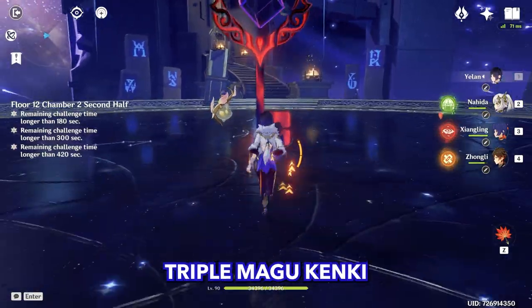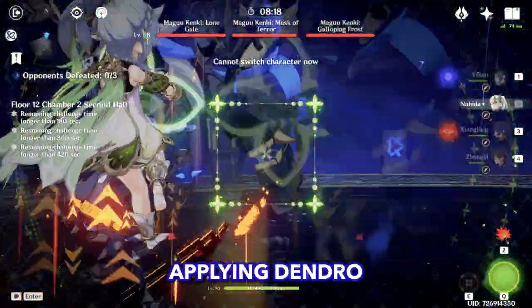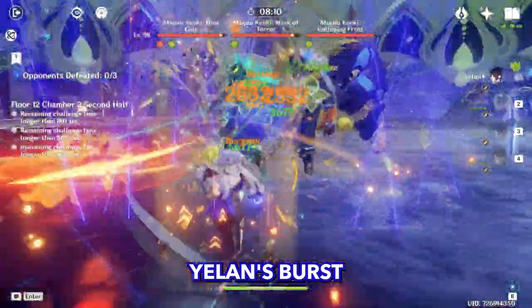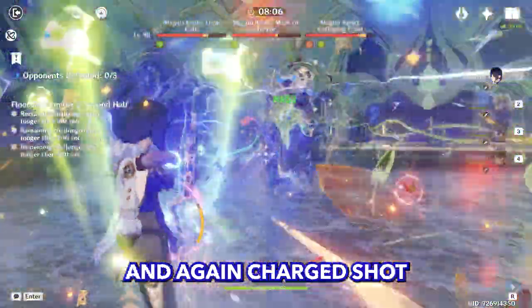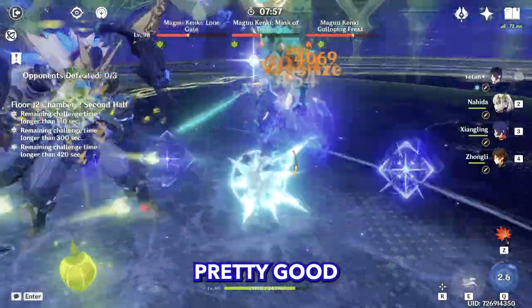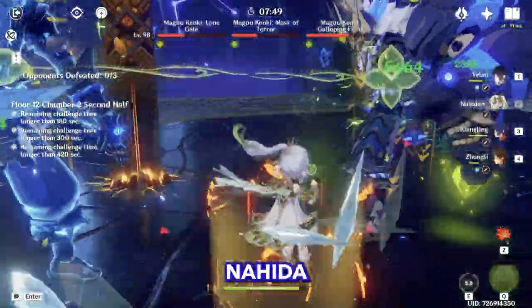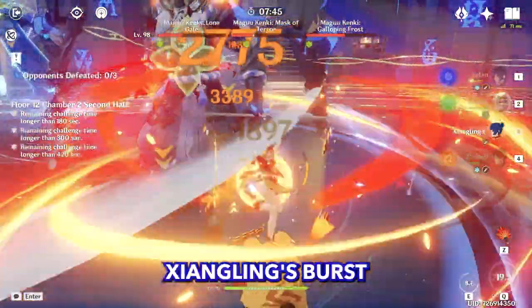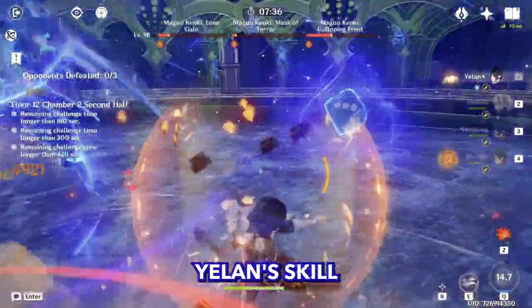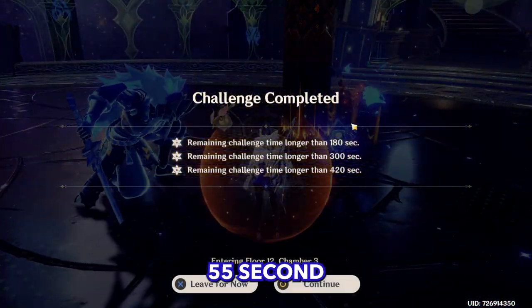With this team I also wanted to fight triple Magu Kenki to see how it would go. Starting with Zhongli's burst and shield, applying Dendro, Nahida's burst, Xiangling's burst, starting Burning, Yelan's burst, charged shot, Yelan's skill, charged shot again — dealing damage. They are halfway dead. Resetting Zhongli's shield. I calculated this was a 55-second clear.